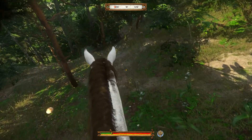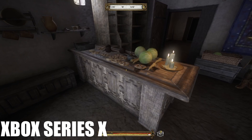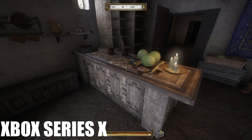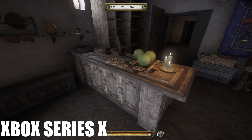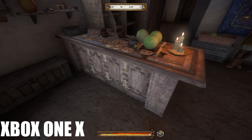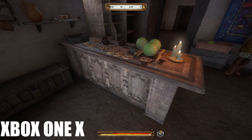Graphically this could also be bumped up a bit. This is an example of shadows in the game, and as you can see here they're identical. The shadows in the console versions of Kingdom Come Deliverance aren't very good. I'd say they're on medium settings and they have this kind of speckled look — I'm not a big fan of the shadows indoors.